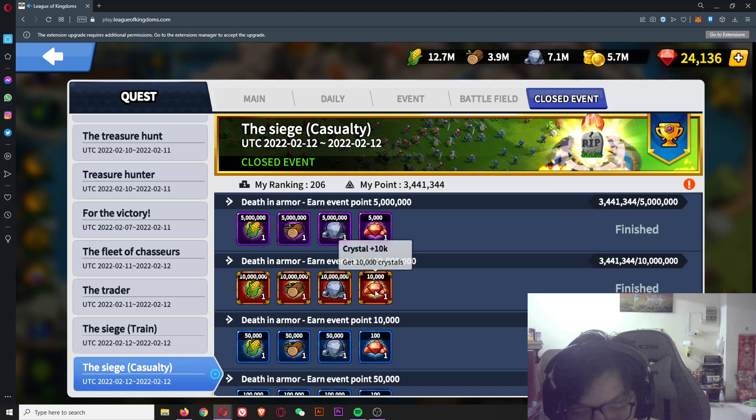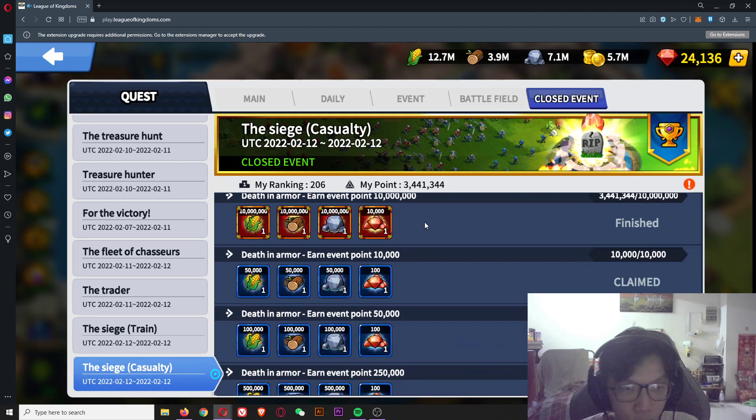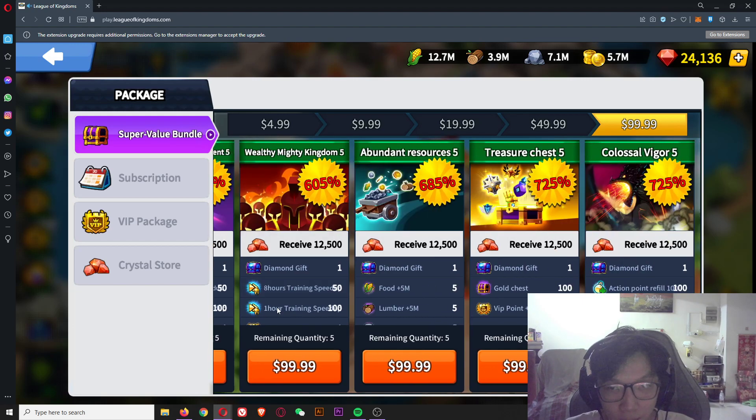You can get 10,000 crystals when you have 10 million points. You can divide 10 million by 100 to figure out how many tier five troops you need to sacrifice — it's deaths, not kills. So if you want to capture many shrines, this is the way to go. Purchasing bundles is also an easy way to get tons of crystals, but I don't recommend spending money in this game because it is free to play and play to earn.